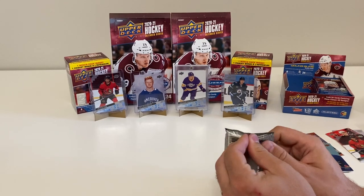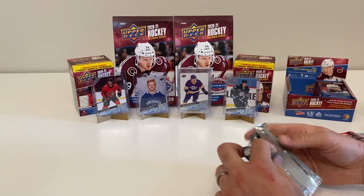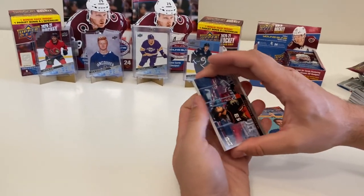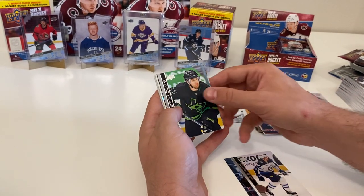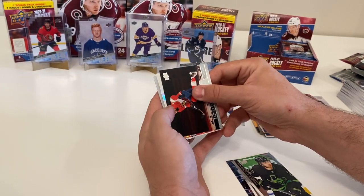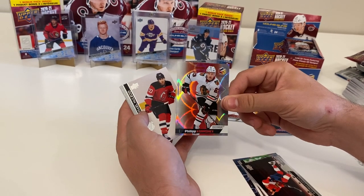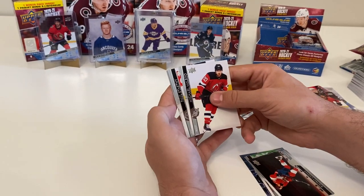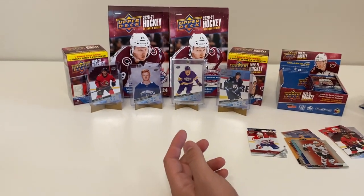Last pack: we got a Maxime Comtois, Derek Forbort, Andrew Cogliano. I think it's a holographics - Radko Gudis, holographics of Philip Kershev. Is that a new one? Holographic silver - I think we've got this one, but we've got it in gold, not silver. Michael McLeod, and that's Ian Mitchell.